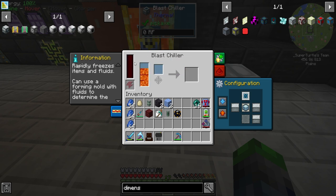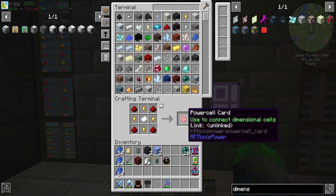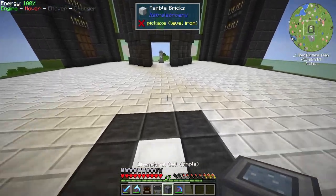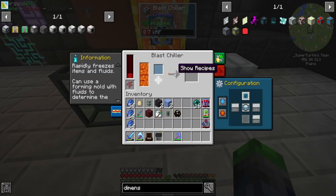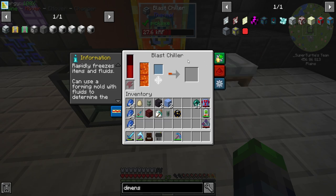It's already hitting the lava and we're already getting output — perfect! We do need to make one more ender tank, but we're going to get rid of the dimensional cells. Placing this down with all sides set to output. It is really slow, but this should start making us obsidian — set it and forget it.